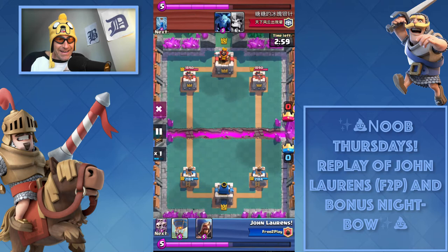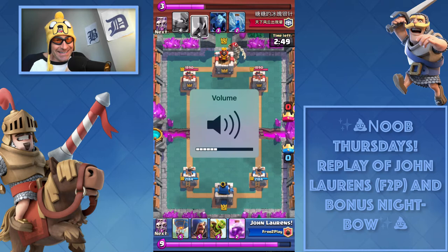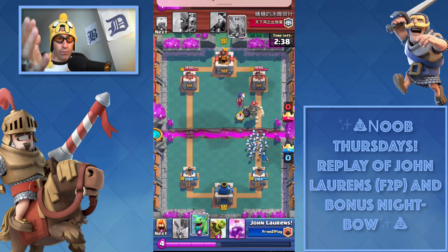Now, admittedly, she is up against a level 5 — so there's that. Sorry, John Lawrence, had to point that out. But this is some really good combo play and a great Noob Thursday Pro Tip example of using cards together — cards that work really nicely together.